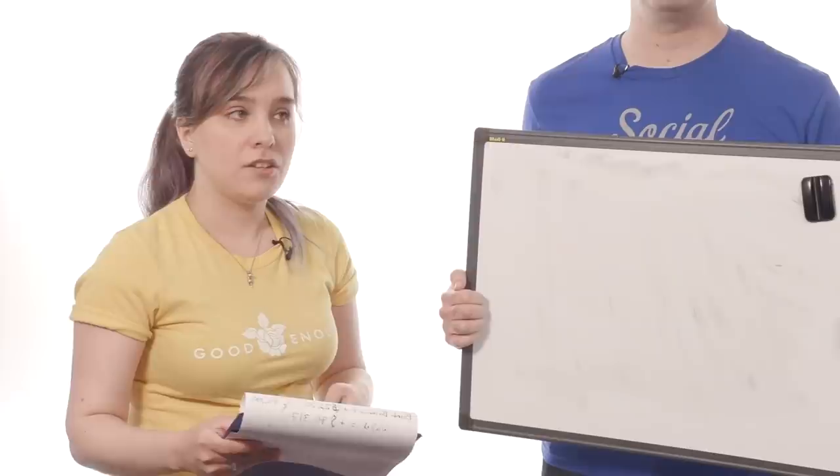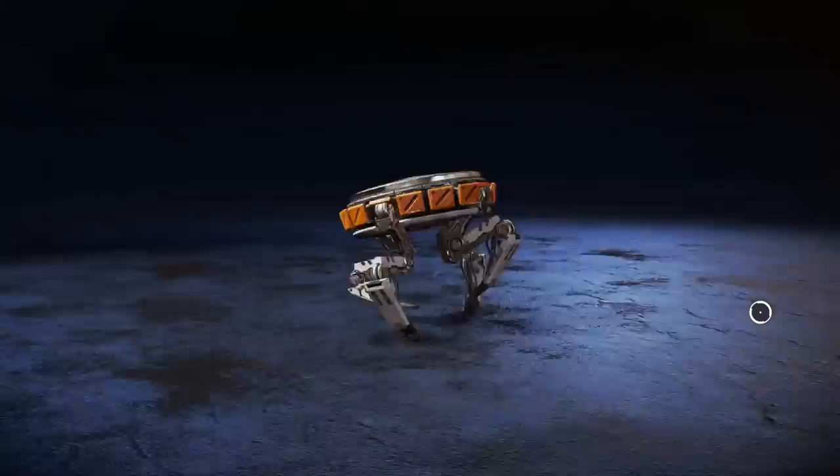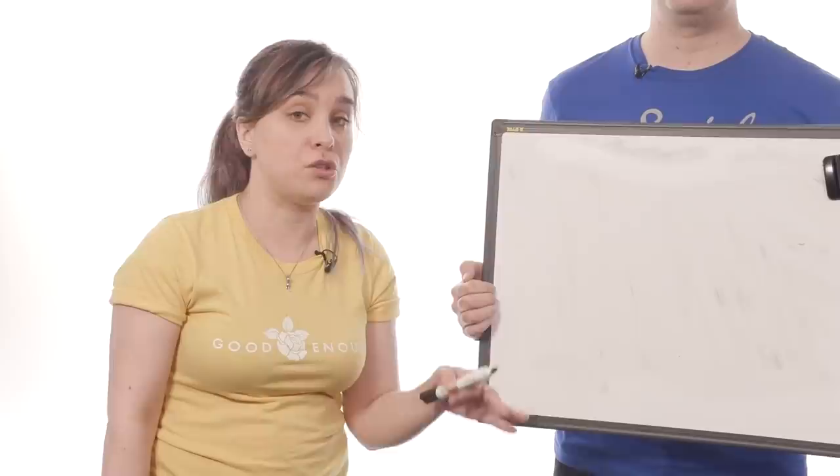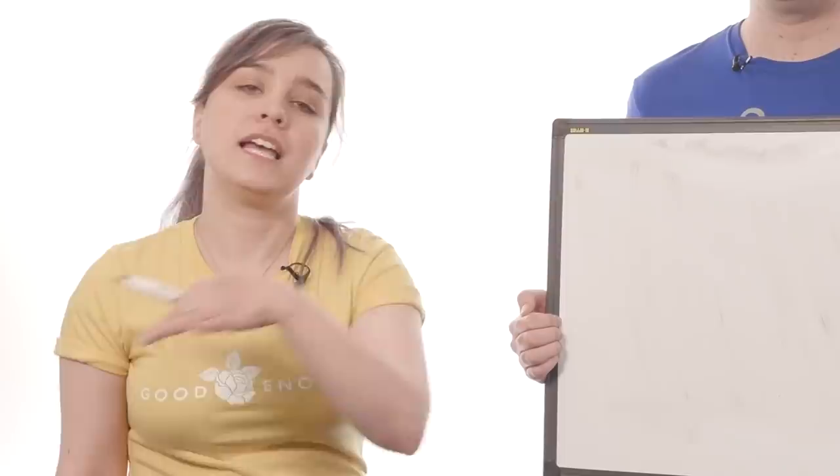This one was a little bit trickier to work out because you cannot directly earn Apex Coins. However, one thing that you can earn in-game which can be directly valued in Apex Coins is Apex Packs. These cost 100 Apex Coins apiece and the base pack is 1,000 Apex Coins for $7.99. So we can take the number of Apex Packs that we earn, turn those into credits, and then turn those into pounds — a little bit of a hop, skip and a jump.